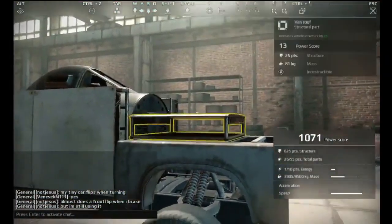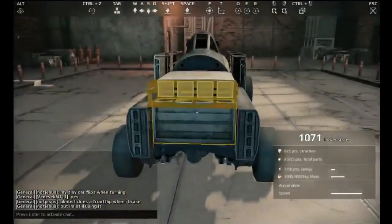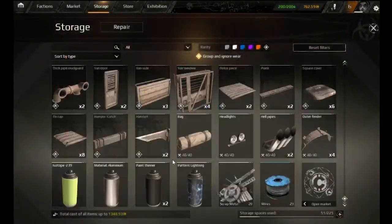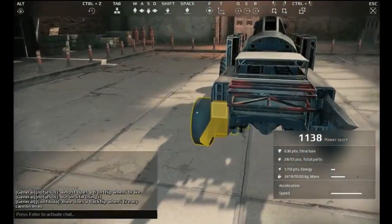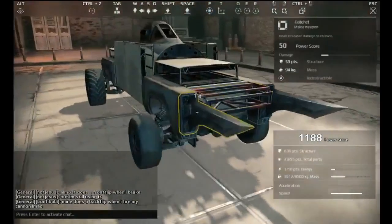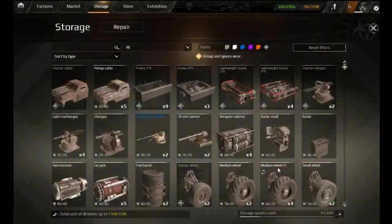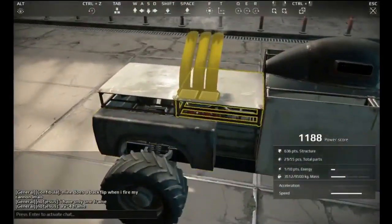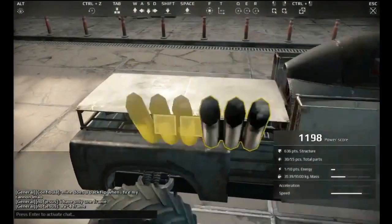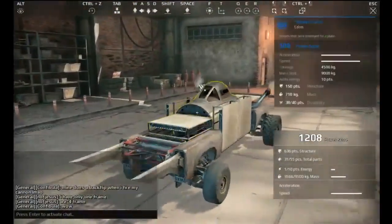Now I'm going to add some grills to the front. You can add these hatches — just look at that. It's looking good now. The bad thing is they'll know where my engine is, but it looks cool.